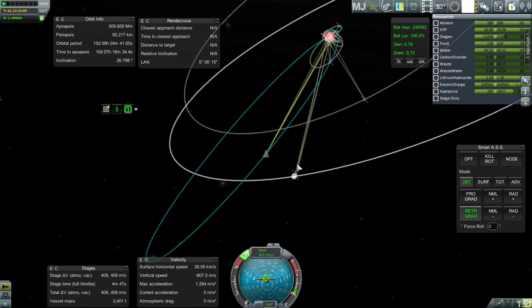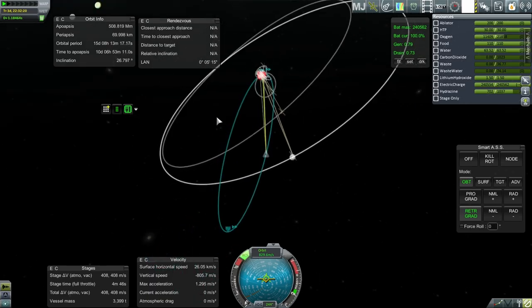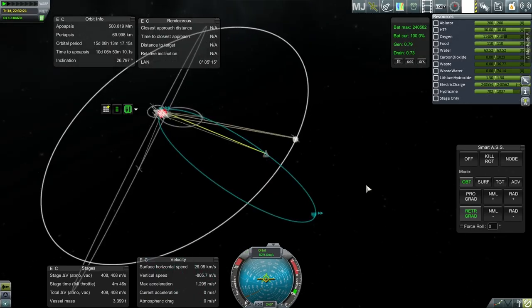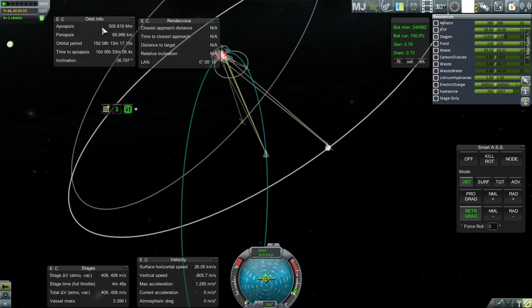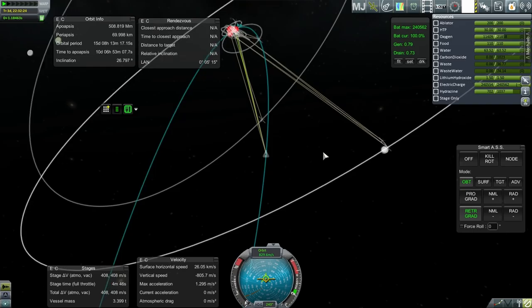I'm going to risk taking it lower than before, but I don't want to go crazy on it — so maybe 70 kilometers is the limit for my tolerance on this first pass. This might end up being higher than what the crewed mission will be at. I'll try and remember this number for the apoapsis.